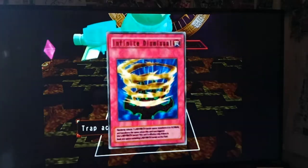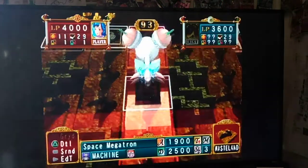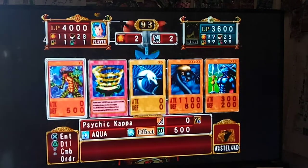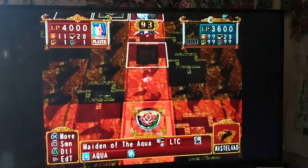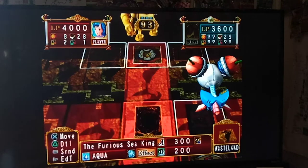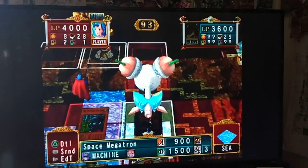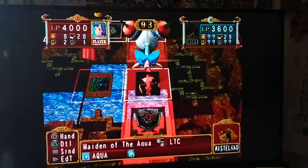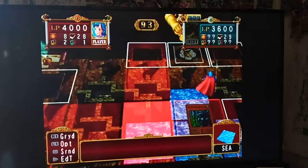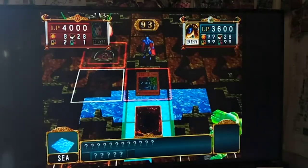I'll leave Furious Sea King right here and flip it up - get a little sea terrain going. Next turn I'll move it over Space Megatron - he's been massively downgraded. I wanted to flip him here so I spread the water here and here. Keith should move and start running over his own cards.